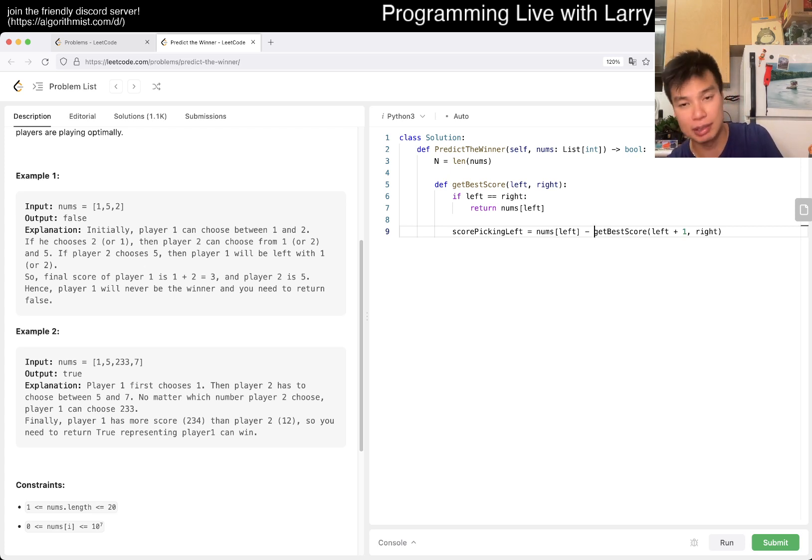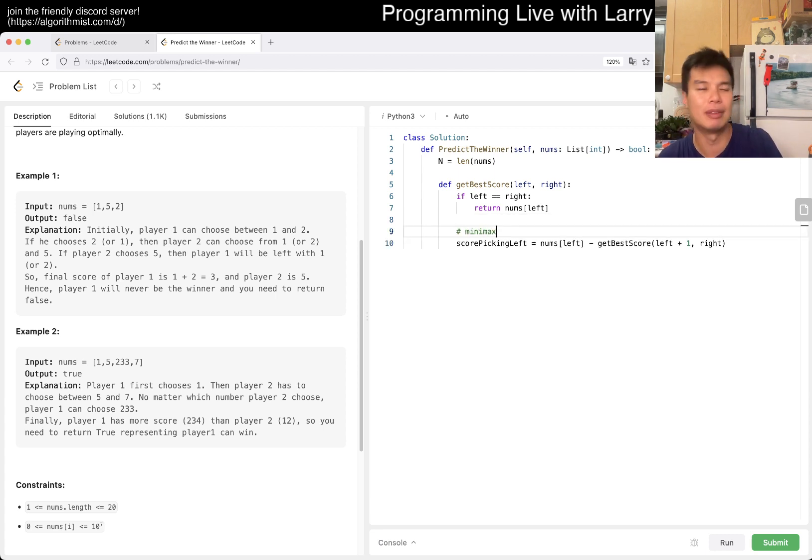Here we do something called minimax. Definitely read up on it if you're interested — it's part of game theory. Basically, this is the function that allows us to maximize our part and minimize the opponent's part to maximize the total score. And because the game is symmetric, the opponent uses the same function. You assume that they will play optimally. If they don't, then they can only get a worse score, and that's even better for you.